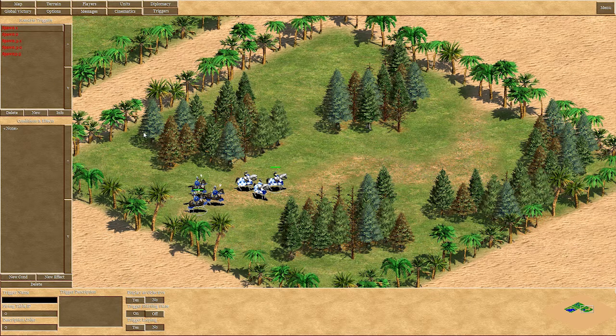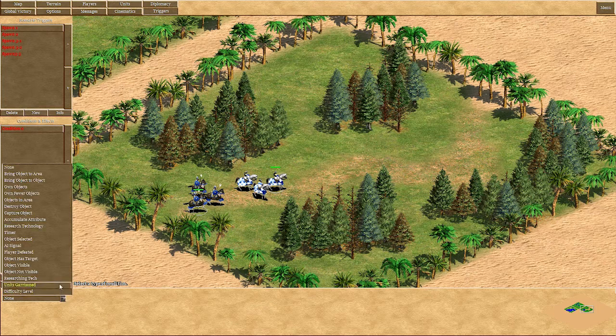Hello and welcome to the next episode of Scenario Editor for Dummies. Today I'm going to talk about how to spawn in units using triggers. I'll do this in three examples. The first example is a simple ambush — as soon as your units move to a certain point, enemy units start spawning and attack. This is quite a simple one as you will see shortly.